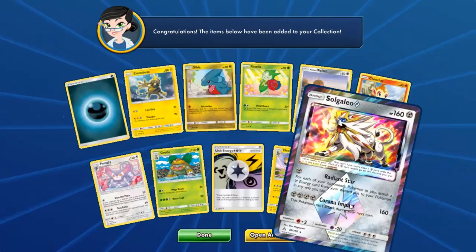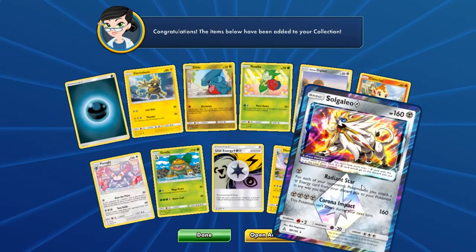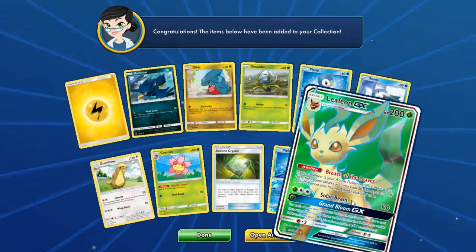Solgaleo Prism Star — for some reason they put it in the rare slot in here, which I guess is right but cool. We didn't actually pull this before, so it's really cool to see on TCGO. I know it's new — I've already built a deck on here revolving around Solgaleo.